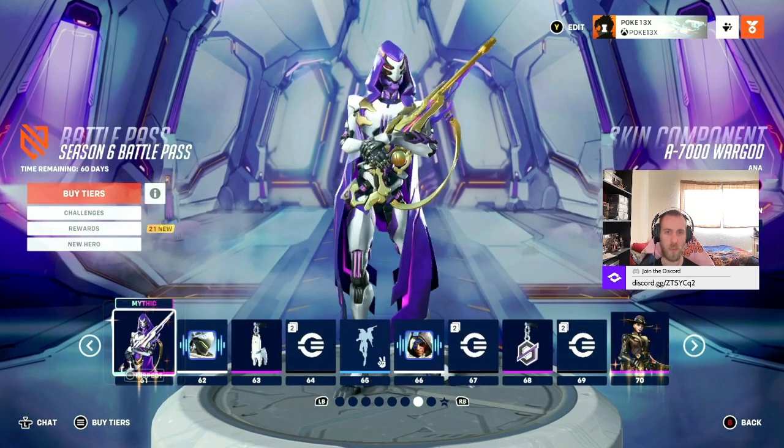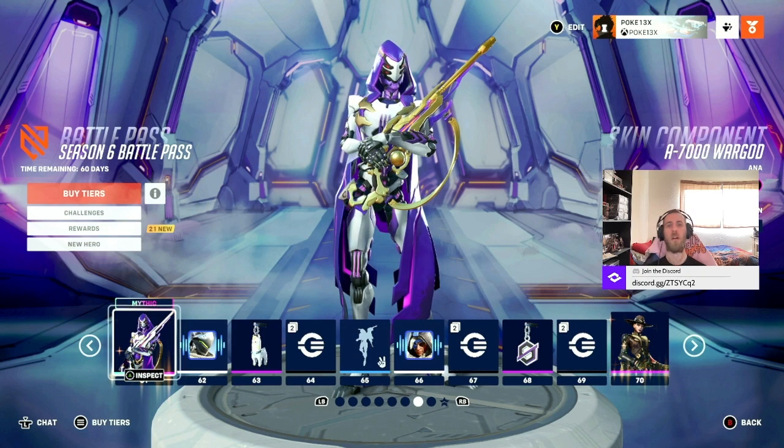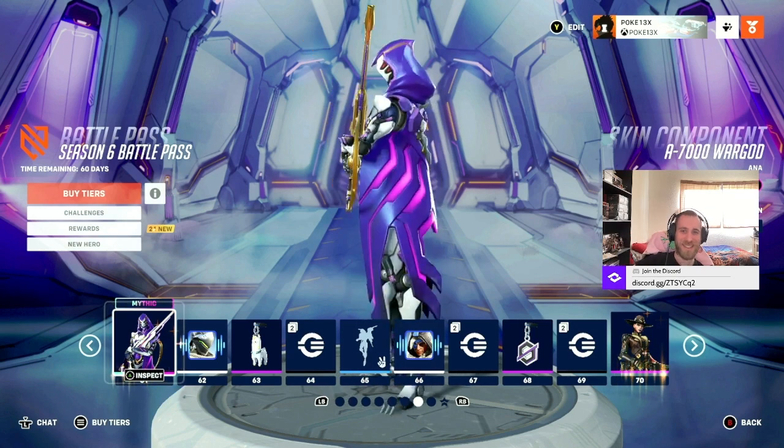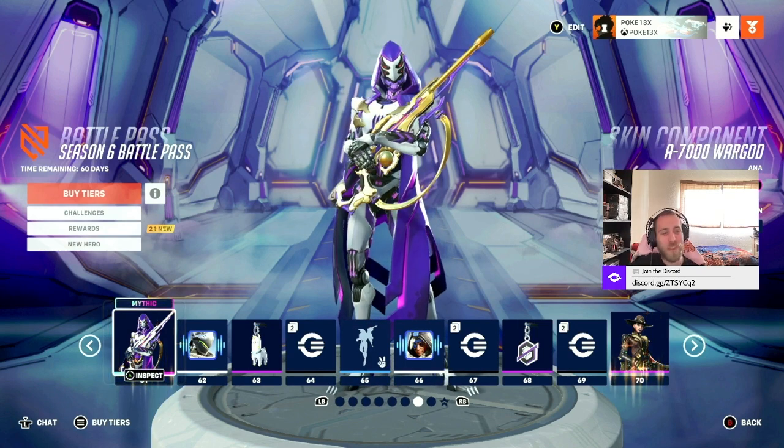There's the next tier of the Mythic skin. Oh my gosh, it got better. Dude, this Ana skin — there's nothing better than this Ana skin. Out of all the Mythic skins, this is only the second tier that we're looking at, and it's still customizable. It's insane.